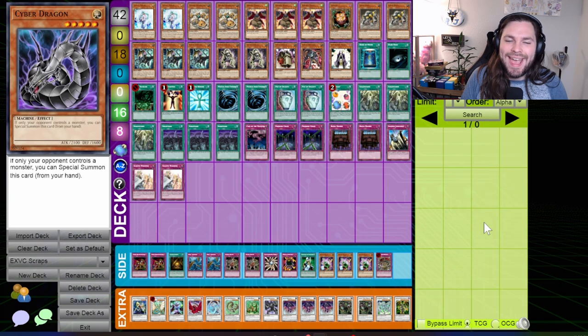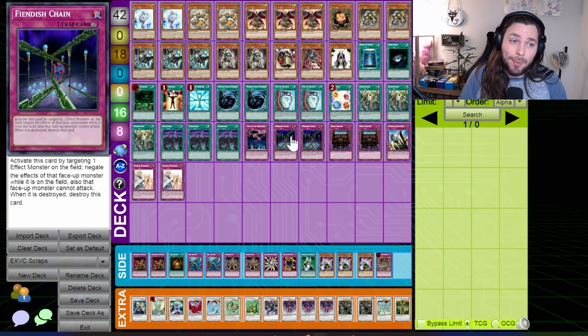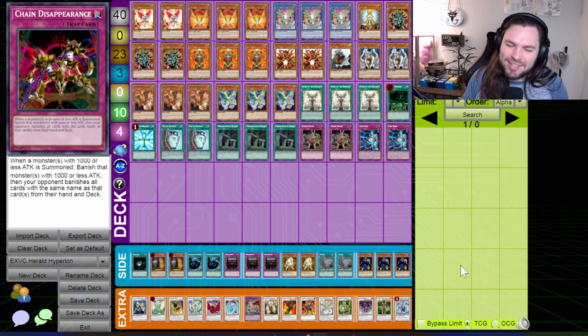Speaking of the Duelist Revolution, I cannot go through this format without talking about a deck near and dear to my heart — Scraps. This is a wild deck that only saw play during this time because it had the unique niche playability to be powerful. The ability to turbo out Scrap Dragon in a format where Fiendish Chain was still powerful really gave this deck an edge. Throw in Meklord Emperor Granel as an anti-meta counter to the synchro era, and you have something really cool and truly special to this time. Scraps would later be abused for other combos, but this is really the only time you get to see Scraps stand alone and do what they were always meant to do — just kill each other.